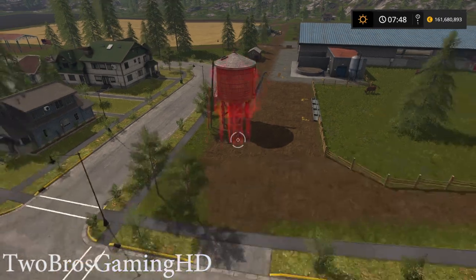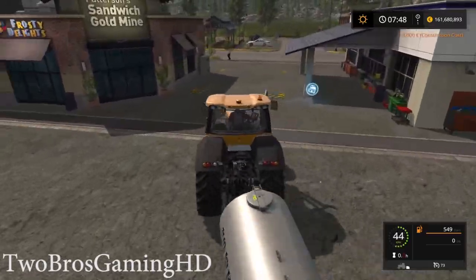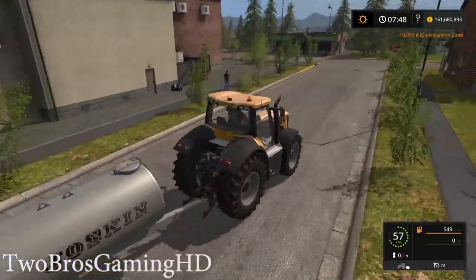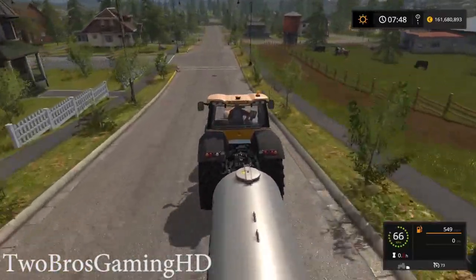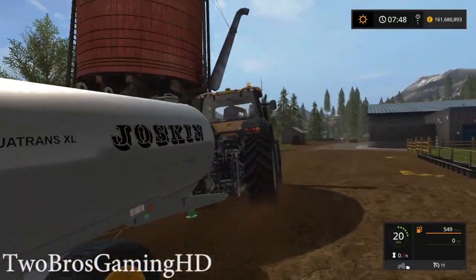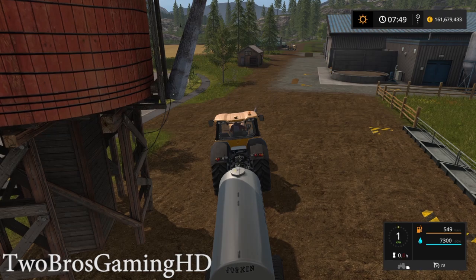We're going to place it where the old one was and then drive the JCB down to the cows. You drive under the pipe up here and then the water tanker will actually be filled up. We're going to fill it all the way up — we're on 50%, and there we go, 100%.